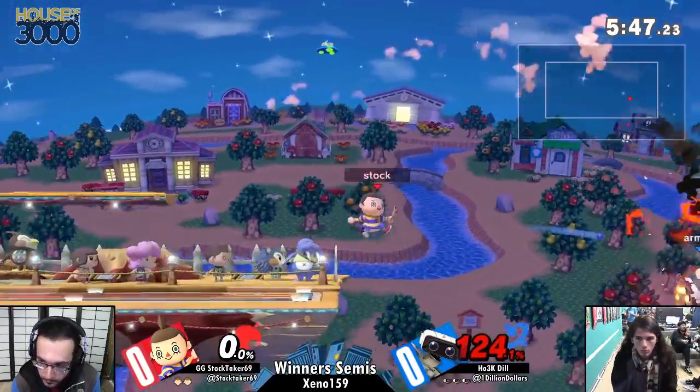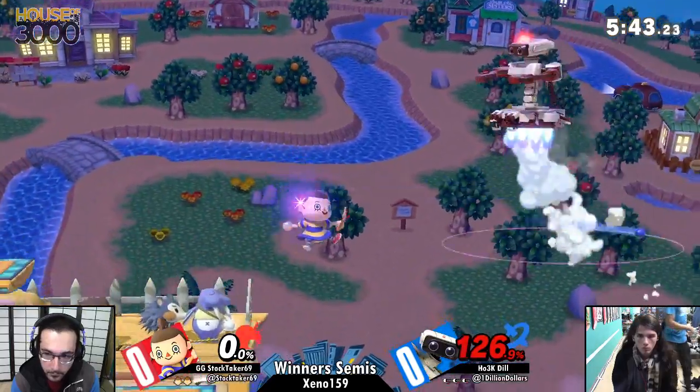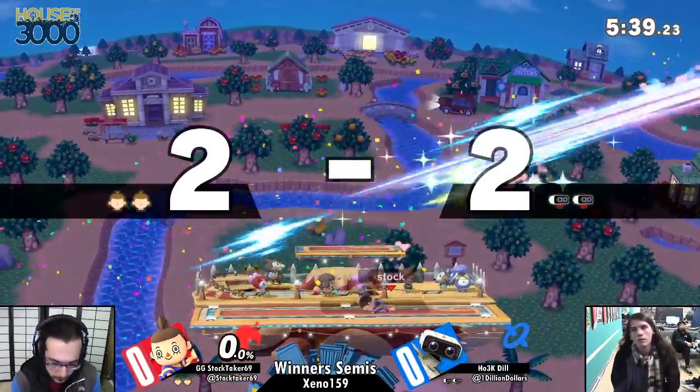Dill single stock, Stock Taker uno. For those who don't know, Arm Rotor does have a reflective box on it at the very beginning, which is why you'll see Dill pull it out a lot in this matchup.